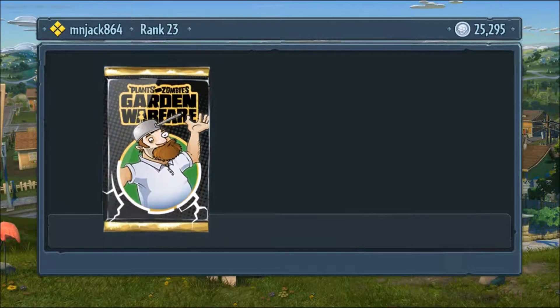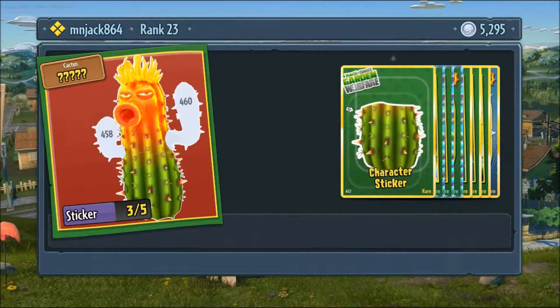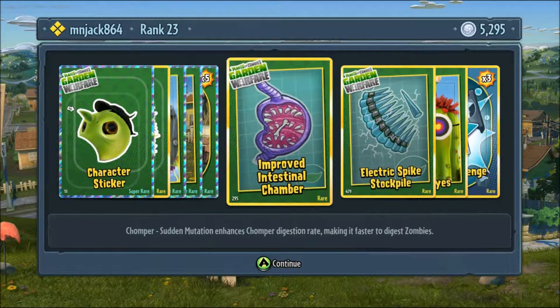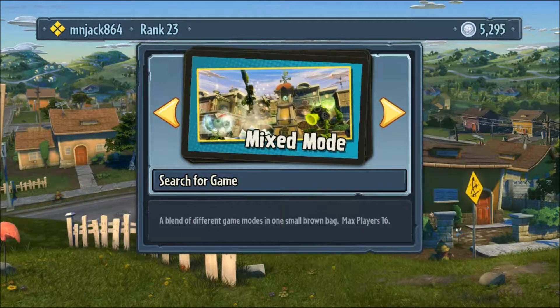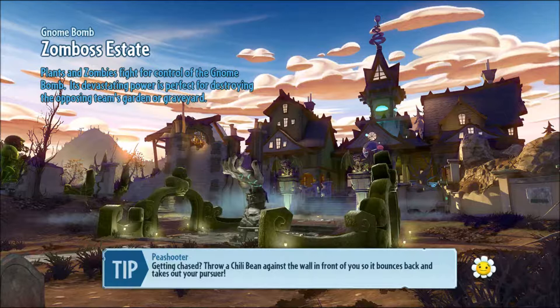Let's buy one last Incrediplant pack, and then let's go get some more coins. Character sticker — we are very close to unlocking this guy, just need his arms now. Another peashooter character sticker — we need more peashooters. We have more of every plant and zombie class except the peashooter, and the peashooter is my favorite class on the plants team. Let's do some mixed mode so we can do a blend of all the game modes. Every single game mode is now in mixed mode — they alternate all the time, and that's good, because then we won't be stuck with team vanquish and gardens and graveyards.